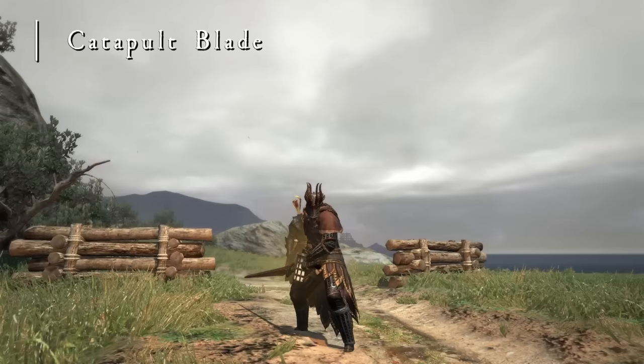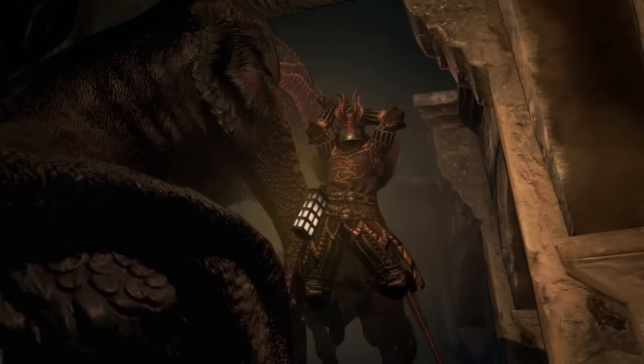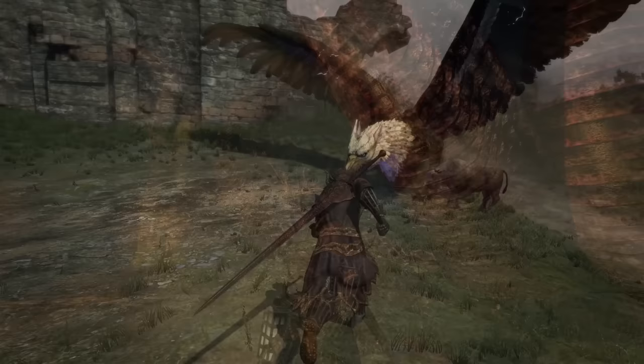Catapult Blade launches an ally into the air — you can use it yourself to launch a Pawn, or have your Pawn launch you. It's highly situational, and unfortunately Pawns don't tend to use airtime very well, even if they're a Strider. Dragon's Dogma Pawns have the capacity to play at a high level of intelligence, but their AI doesn't work well with this skill except against specific enemies like Riffins.